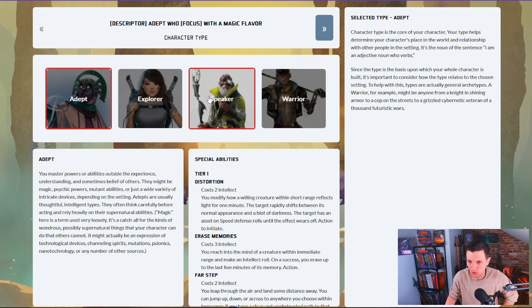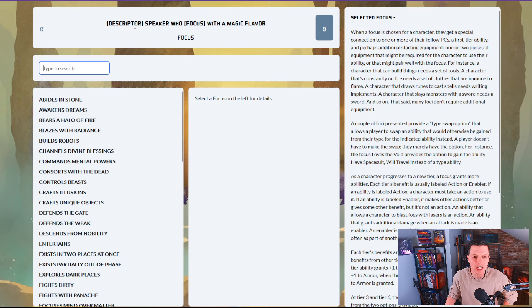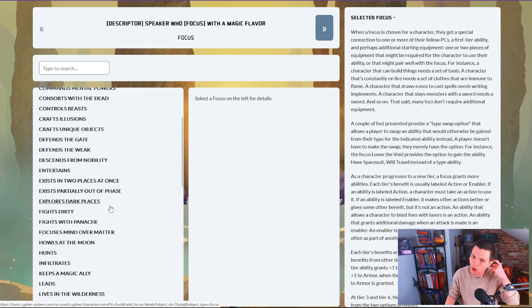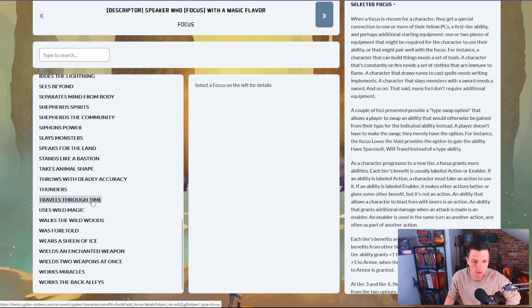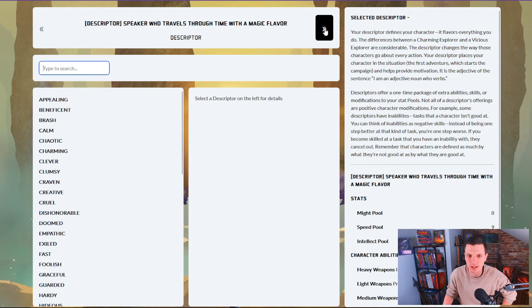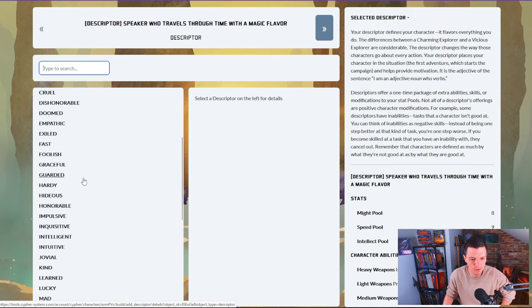We're going to create a speaker. So we are a descriptor speaker who focuses with a magic flavor. Let's choose a focus — travels through time would be really cool. See history, temporal acceleration, time loop — we're creating a chronomancer. So we now have a descriptor speaker who travels through time with a magic flavor.